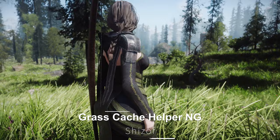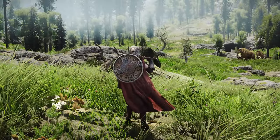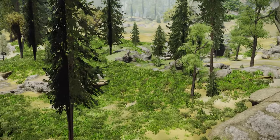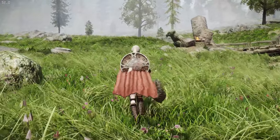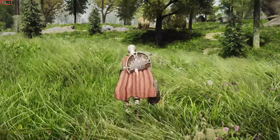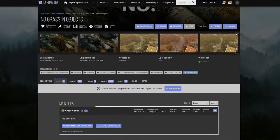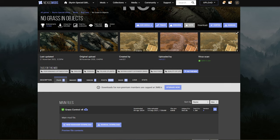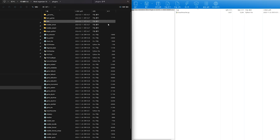Additionally, you'll need Grass Cache Helper NG. Grass Cache Helper NG modifies the way Grass Cache is loaded by allowing CGID file loading instead of GID files, enabling the use of CGID files generated by No Grass in Objects without the need to rename them. It also supports Seasons of Skyrim, automatically loading seasonal CGID files based on the current season. For installing Grass Control, use Mod Organizer as you would for any other mod. Once installed, you'll also need to add the Grass Generation M02 plugin below it, placing the plugin file directly in Mod Organizer's Plugins folder.